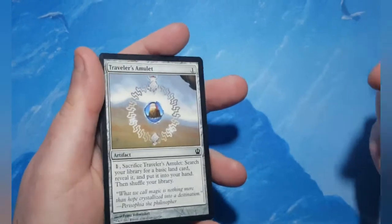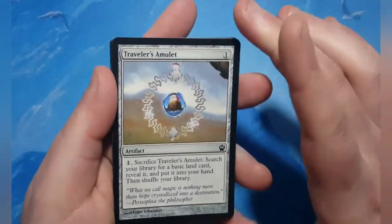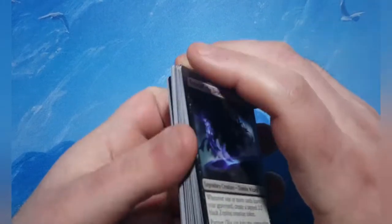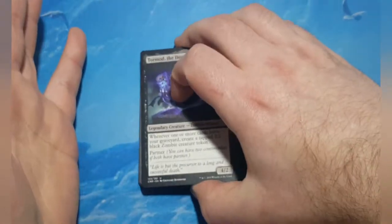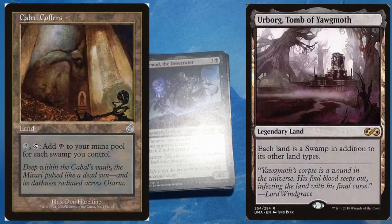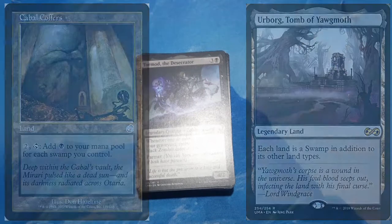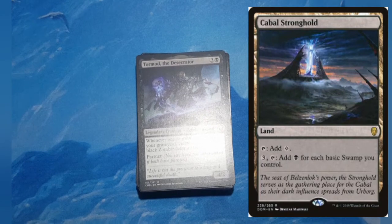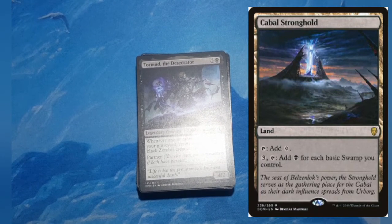Black does not do ramp — it's not green — so we have to go into the artifact version of it. But before that, let me give you a list of upgrade lands. We start with the classic combo of Cabal Coffers and Urborg, Tomb of Yawgmoth — it creates a lot of mana. You can also add Cabal Stronghold; it does essentially the same thing, but not anywhere near as good. You have Crypt of Agadeem, which gives you mana for having black creatures in your graveyard.